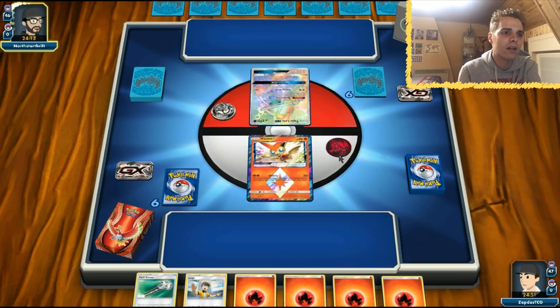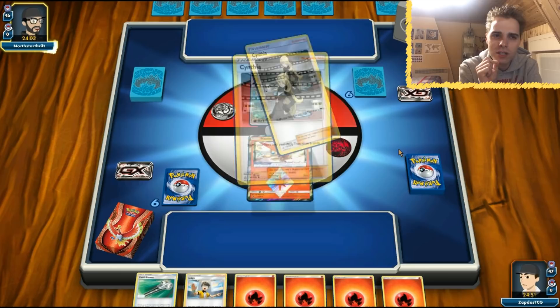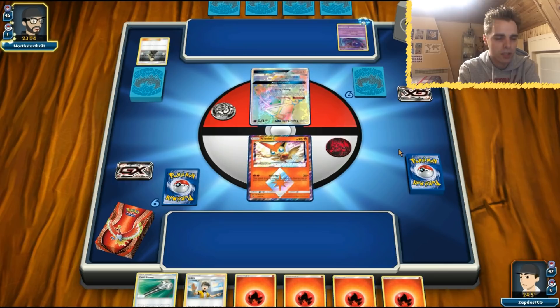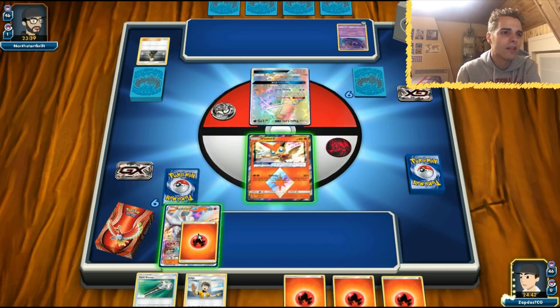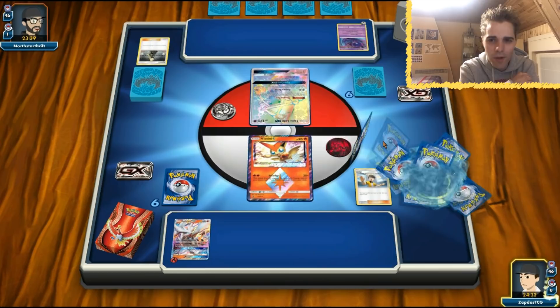Starting with Victini is really bad — the opponent can knock it out quickly, and we lose our late-game Infinity sweeper. He's playing Metal though, which is comfortable. He plays Cynthia right away — good sign. He benches a Poipole and puts an energy on it. This looks like an Ultra Beast Box deck. Our opening hand is terrible, so we're going to have to Judge the opponent immediately since we can't rely on Kiawe.